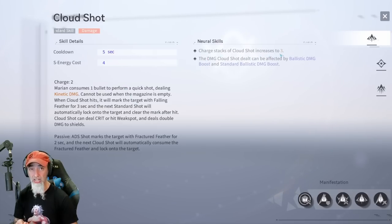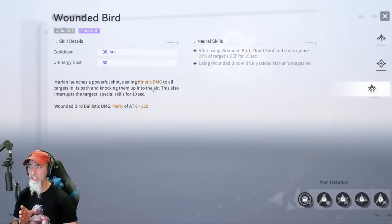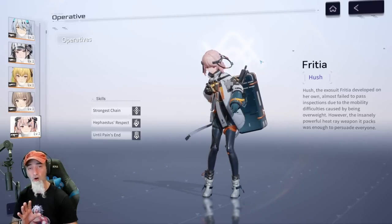The skill is only on a five-second cooldown, and when leveled up, Cloud Shot charge stacks increase to three — amazing for more power. As a support, Marion vaults backward and fires one empowered shot, dealing kinetic damage and knocking back all targets in the path; the skill interrupts targets' special skills for eight seconds. Her ultimate deals a large amount of damage, knocking opponents up in the air and interrupting their special skills — really good against shielded opponents.